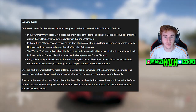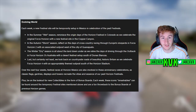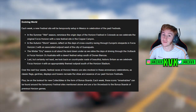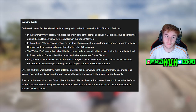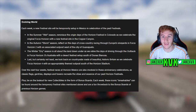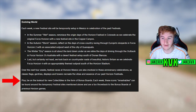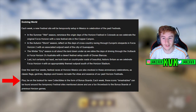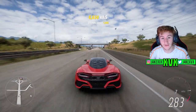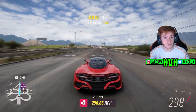Over the next month for the whole series, each week a new festival site will temporarily set up in Mexico in celebration of the past festivals. Summer is going to be celebrated as Forza Horizon 1, the second week (autumn) as Forza Horizon 2, winter as Horizon 3, and spring as Horizon 4 — just like we predicted in my video a couple of days ago. During the summer wet season, there will be a new festival site in Copper Canyon. Also, be on the lookout for new collectibles in the form of bonus boards — each week these iconic smashables can be found around the temporary festival sites. When I show you the festival playlist each week, I'll also show you screenshots of the temporary festival popping up for that specific week.